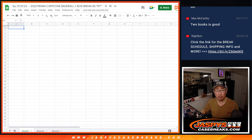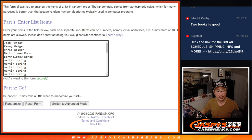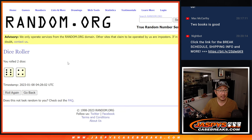Now the second dice roll will be for the break itself, for this one box break. So let's roll it and randomize names and teams — another ten rolls, six and a four, ten times.